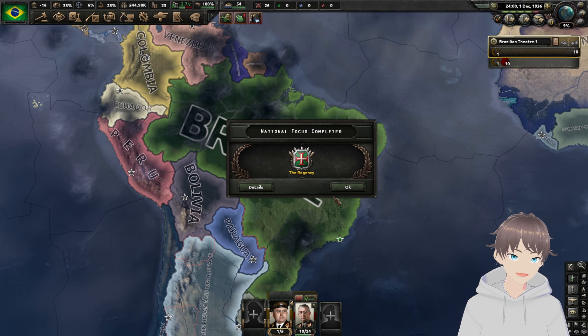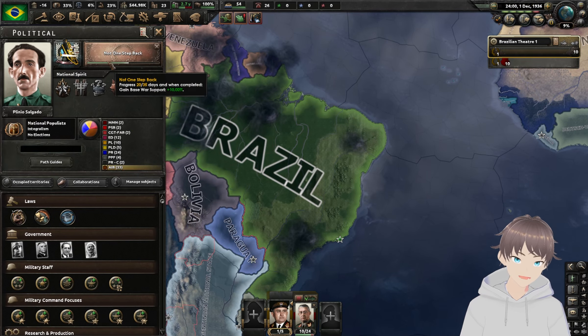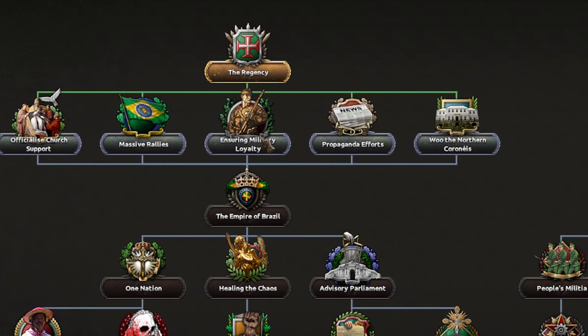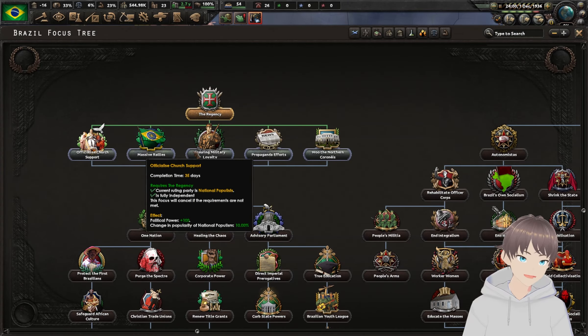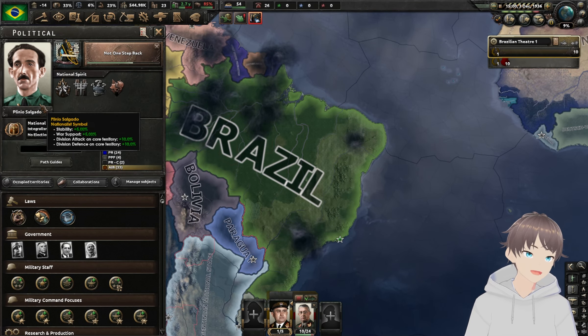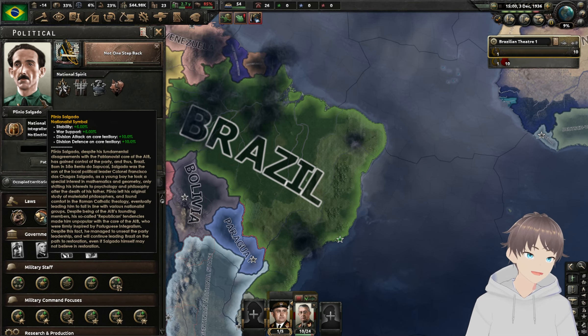It is finally time. Plinio Salgado takes office. Viva o Brasil! We're going to go ahead — the Regency is done and I think this now takes us down our beloved Monarchist path. Look at the bonuses — there's so much green!